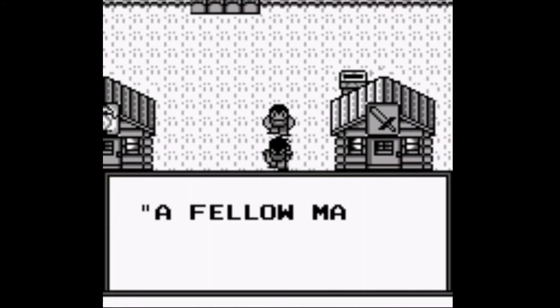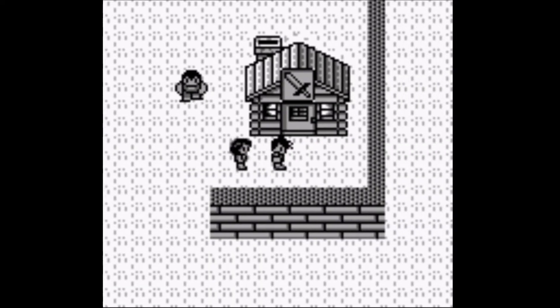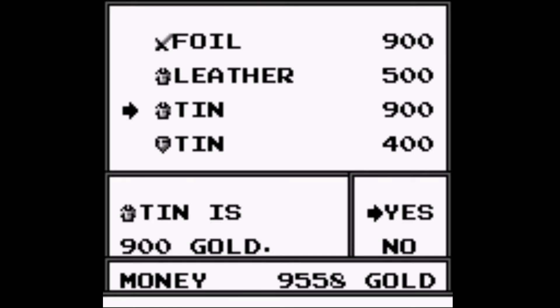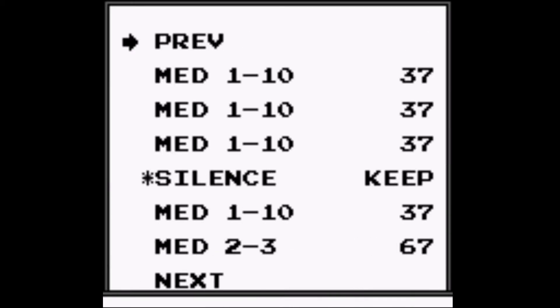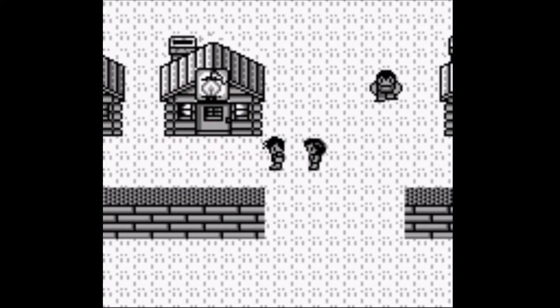Hi there, this is David and welcome back to Let's Play Great Greed. Last time we made our way through Pipe Valley slash Mountain slash Plateau to Ralph Nader's or Vader's home. We have some new equipment — the tin armor — so let's go ahead and purchase that. We have a lot of junk to sell here. You can only sell one thing at a time and then it kicks you out of the menu; it's kind of archaic like that.